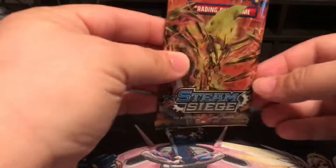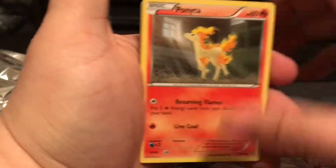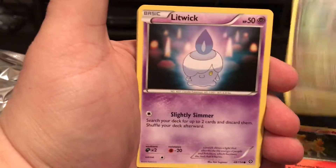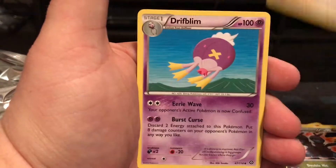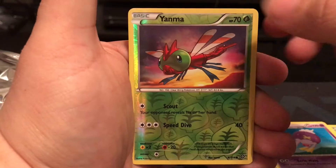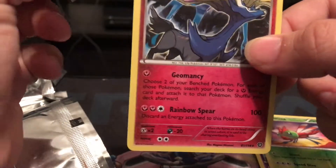Let's go ahead and open up the Steam Siege pack next. We do give away codes here, and you can also come into the store — we'll have codes there as well. This pack starts off with Ponyta, Dino, Litwick, Nosepass, Chimchar, Ninja Boy trainer, Drifblim, Yanma reverse holo. And then — ooh, we have a Xerneas holo card! Fantastic!